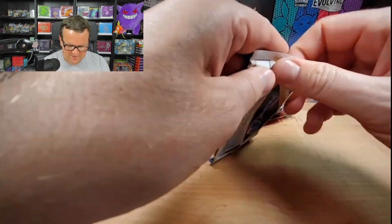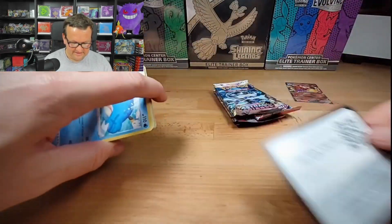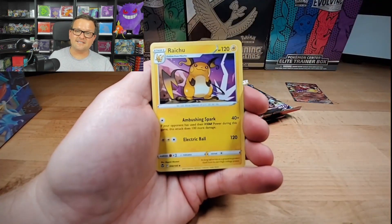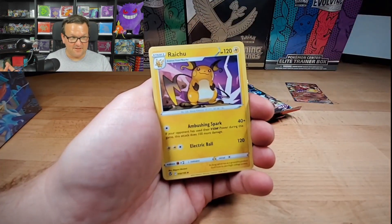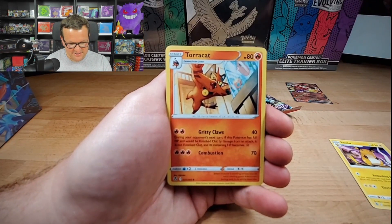Let's start with the Silver Tempest. We got a V-Star right there! I've just been having crazy luck at Target with these new products coming. I found that Rapidash box maybe not too many days ago.